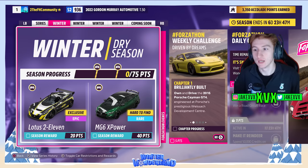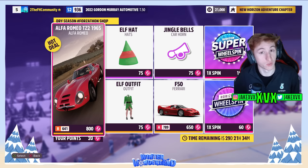The first week, which is winter: for 20 points you can get the first new car of the festival playlist, the Lotus 211, and then for 40 points the MG6 X-Power. The Forzathon shop for that first week has an elf hat, an elf outfit, a Ferrari F50, Jingle Bells car horn, and the Alfa Romeo TZ2. Here are the rest of the challenges available in that first week.